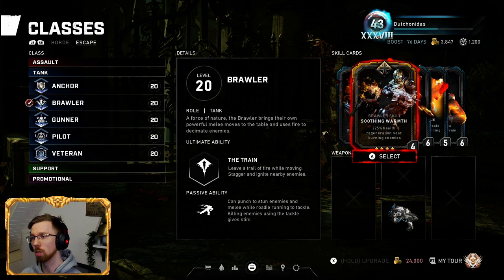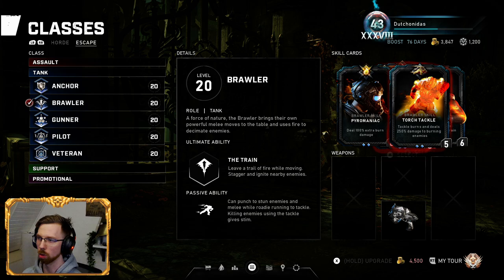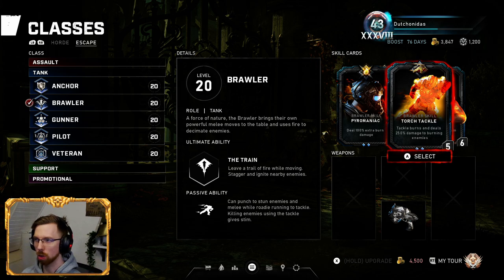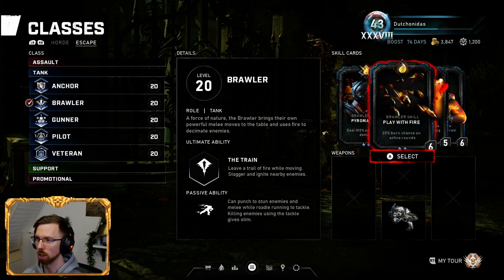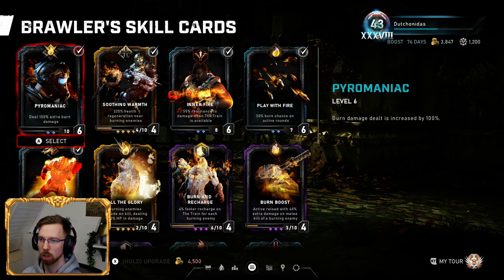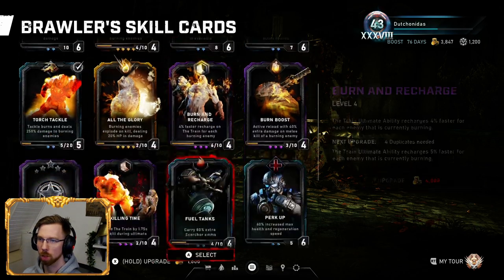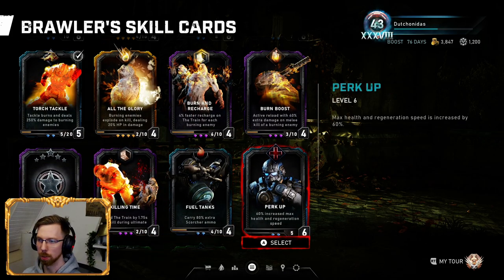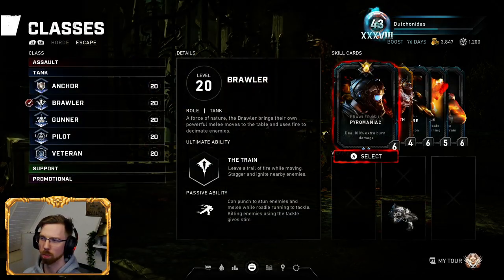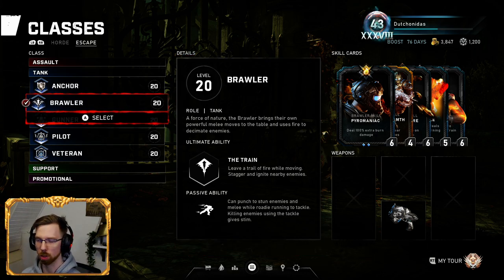In Escape it's pretty much the same build, except for Soothing Warmth — health regeneration near burning enemies in case something runs up to me. And Inner Fire, because I tend to not really use the ultimate all that much; I just have some base extra resistance. Torch Tackle in case I need to run up on a scion or something big and melee in case I get in trouble. In certain maps like Venom Run, I'll switch all this up for Inner Fire, Perk Up, Defensive Tackle, Damage Dash — just things that reduce the damage taken. But that's only in Escape, because I just don't like the melee stuff.